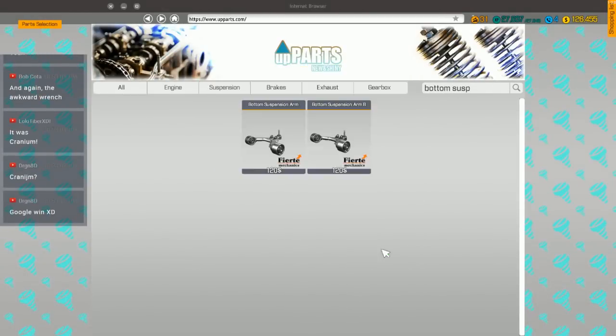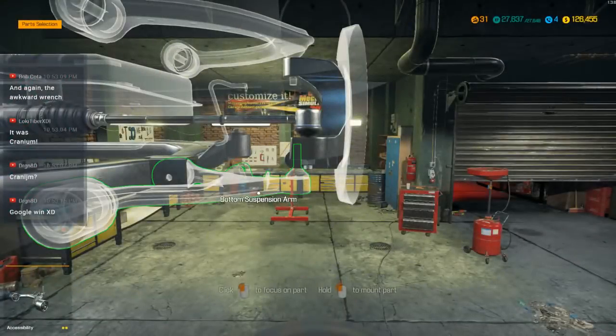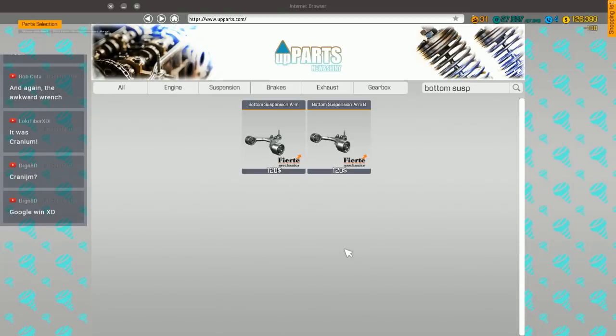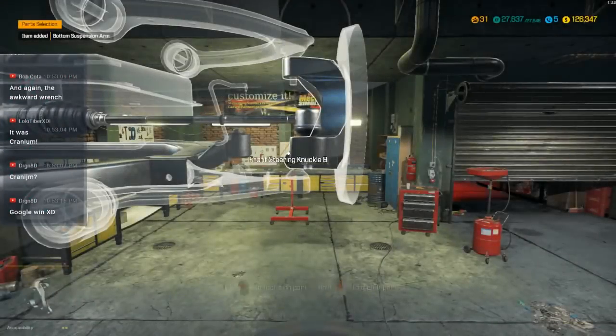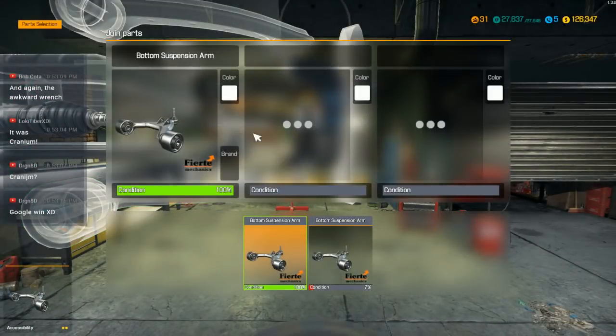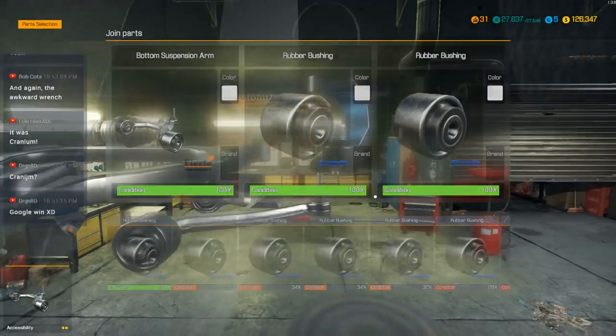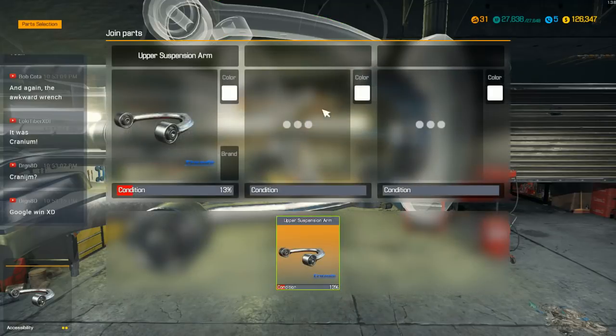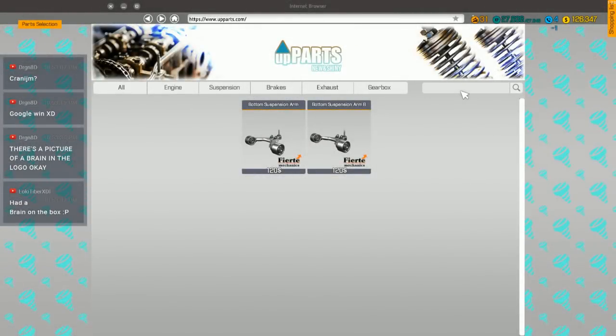Bottom suspension arm — is it a B? No it was not; I almost bought the wrong one. Google for the win, good job. I think I might actually need to buy more bushings. More bushings. It had a brain in the box, you're right — that's probably why I was thinking it had something to do with the brain.